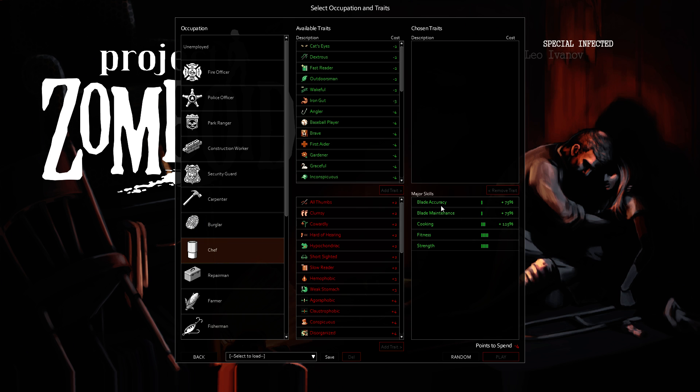Chef — Blade Accuracy and Blade Maintenance is definitely nice, but you are spending about 12 points to pick this one. Cooking is very easy to skill up, especially once you start farming. I wouldn't pick this one in the long run. It would be kind of cool to play as a cook in a multiplayer game where you're the designated cook slash farmer guy and you pick up Gardener along with it — kind of a cool roleplay, but not good for single player.